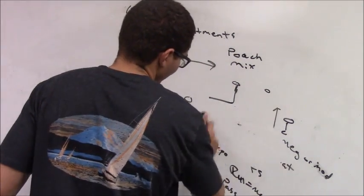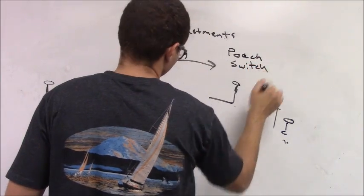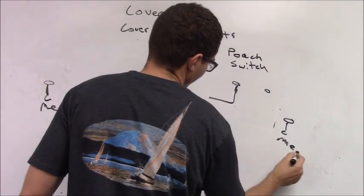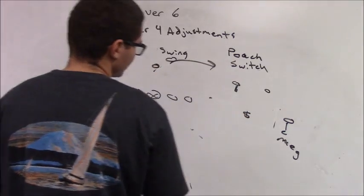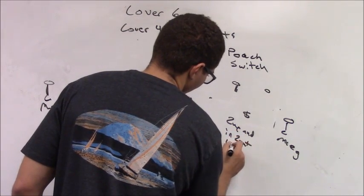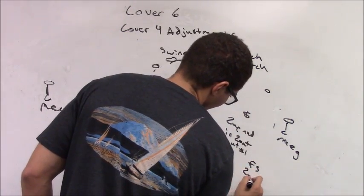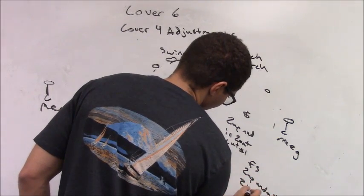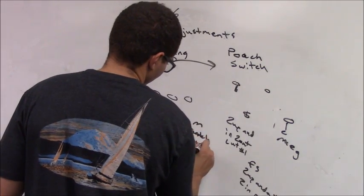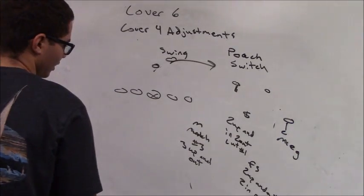Now we're going to talk about playing Switch with a Poach. The corner is still in Meg. The strong safety is going to apex the two and three at five yards — he has two up and in; two is out, cut one. The free safety is ten-by-one outside two — he has two up and out; two's in, Rob one. The Mike is a match-three player; he has to take the three up and out.